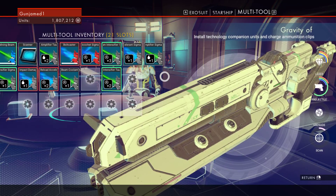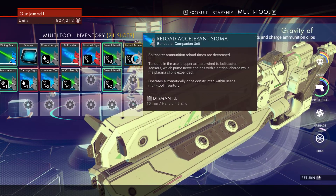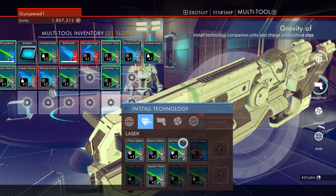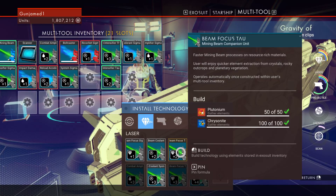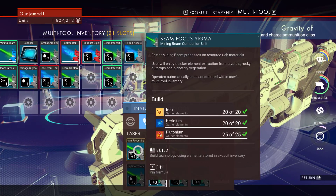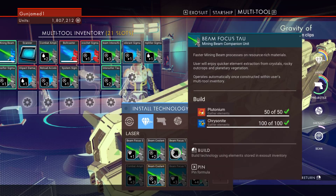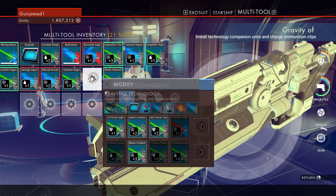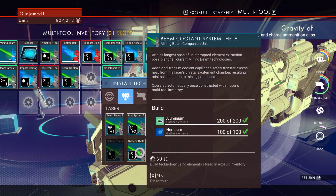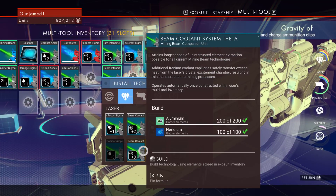They turn green — attached. Reload accelerator — not much. Beam focus, coolant, beam focus. Here we'll put a beam coolant level 3 — they're attached.